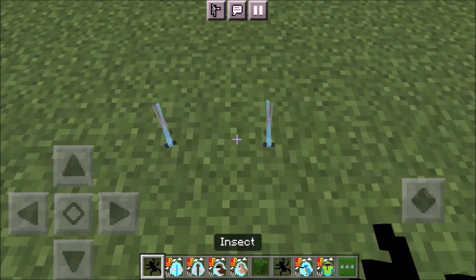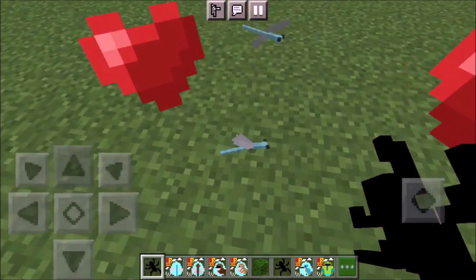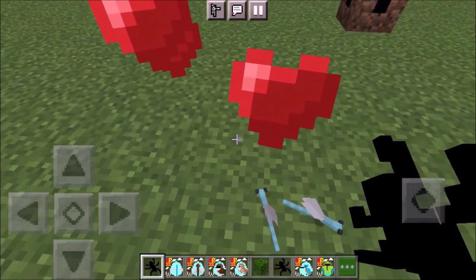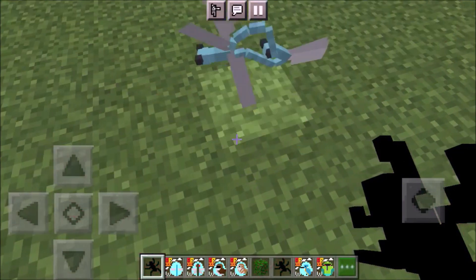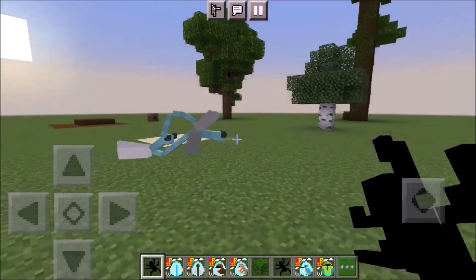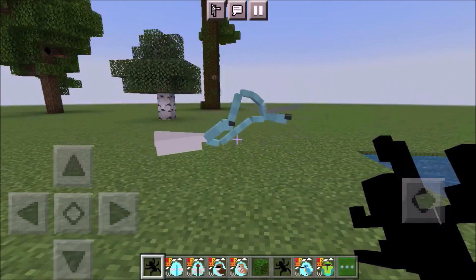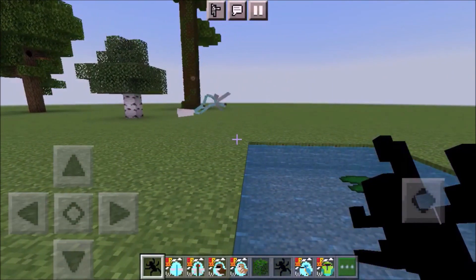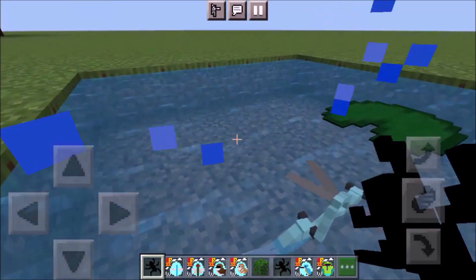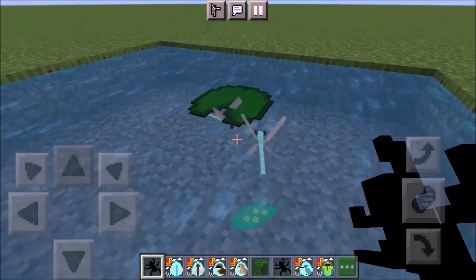When you breed these ones they require your help afterward, because you will need to push them toward each other. When they breed they attach to each other — just like in real life; it's kind of a weird position but that's really how it is. You can check online. Then they move to some lily pads, and once they reach the lily pad they make an egg.